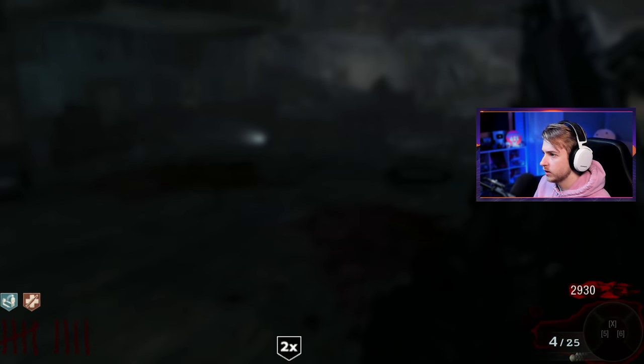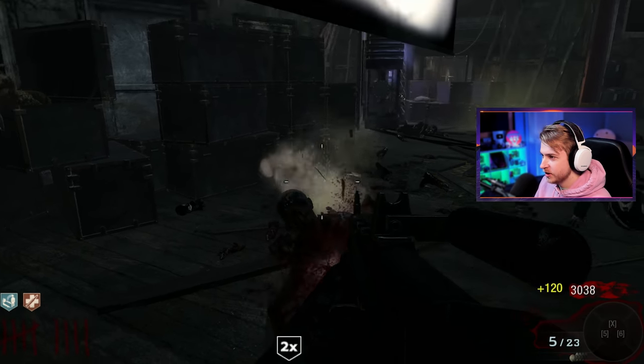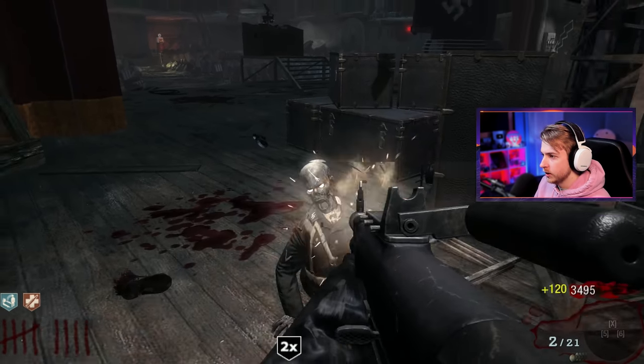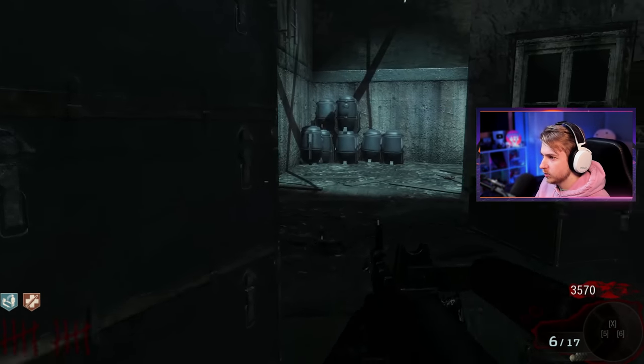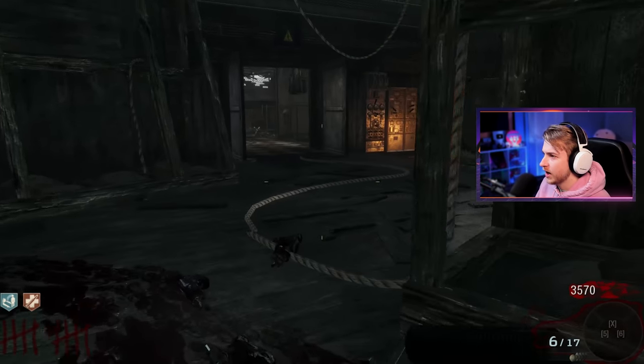Oh double points — take those. Oh the nova crawler is the actual crawler. Get shotgunned. Is that the round? No, we got one more little buddy right here. Honestly, this is so far not a bad class — a shotgun and an RPG, both like one-shot kills basically. Didn't have to use that much ammo, especially the RPG. RPG is actually kind of base.